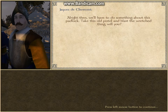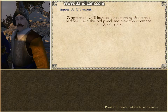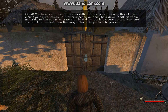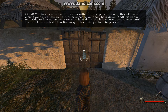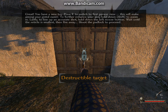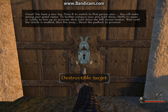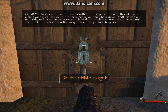This is only for the tutorial. We'll have to do something about this padlock. Take this old pistol and blast the wretched thing. Press R to switch to first-person view — this will make aiming your pistol easier. To further enhance your aim, hold down Shift to zoom in. Lastly, to line up an accurate shot, hold down the left mouse button. Wait until the reticule is smallest, then fire away. Shoot the padlock to proceed.